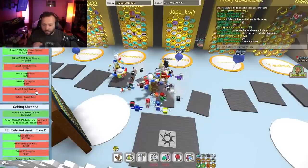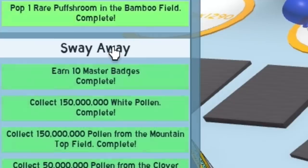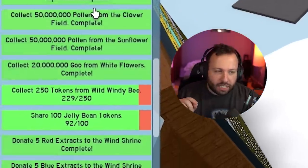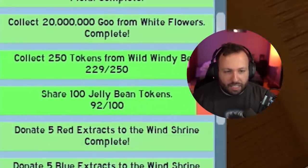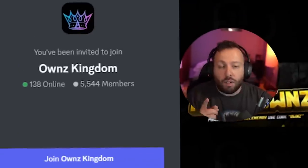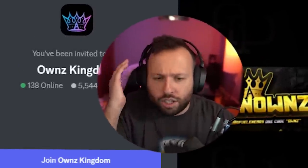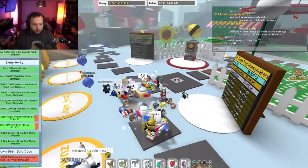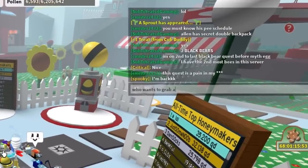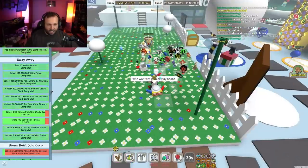I don't care how long it takes of grinding today, we are getting this petal wand. As you guys can see, we are on my 10th spirit bear quest. It is called Sway Away. We have done everything except two things. I need eight more jellies for someone to catch. We're gonna ask somebody because everybody in here is from my Discord. If you wanna play with me, just join the Discord. You'll know when I'm live or follow me on Roblox and just join my game whenever you want. I need someone to grab eight jellies. Who wants to grab eight jelly beans? Here you go, grab them.